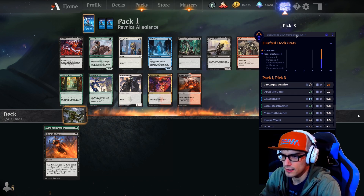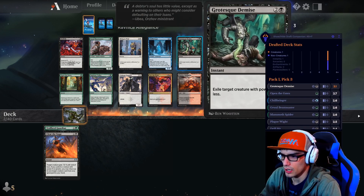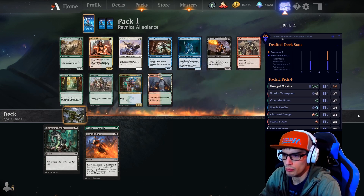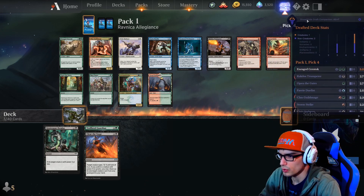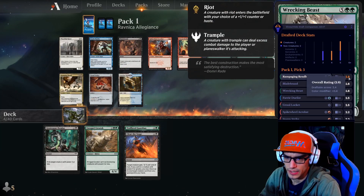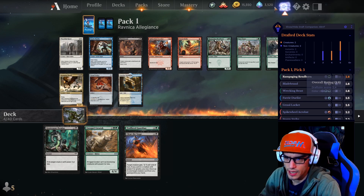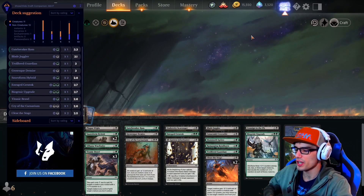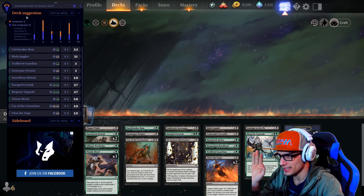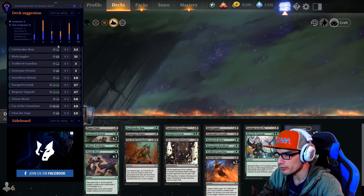Grotesque Demise — now this is a black card, it's removal. So we always take removal, right? Remember our BREAD technique: removal, evasion. You see, normally these would be similar, but because of our modifier we get the slight boost here. Once you've taken all of your picks from your packs, it's actually going to give you a deck suggestion, which is really, really cool.